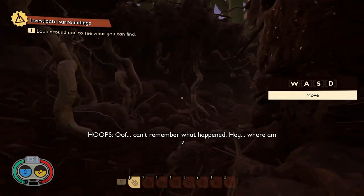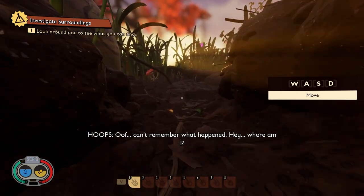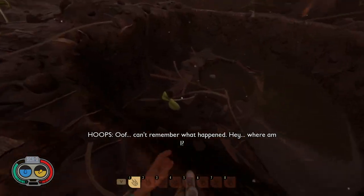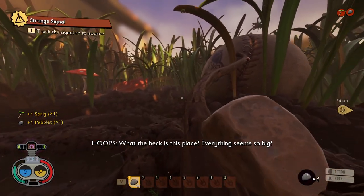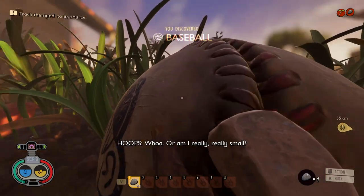One great part of Early Access games is allowing the community to influence the way a game is designed. Obsidian, the developers of Grounded, have embraced this. Through both their livestreams and Discord, they allow the Grounded community to suggest ideas for new content as well as modifying existing content. In this video, I'm going to discuss the top recent community suggestions from the Grounded Discord.